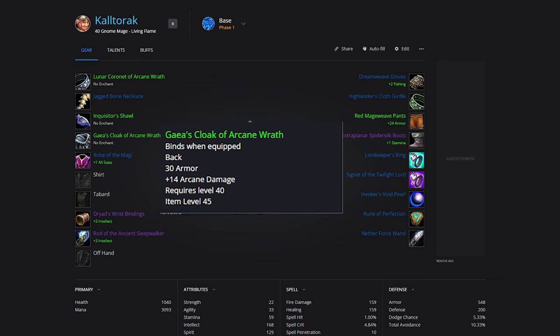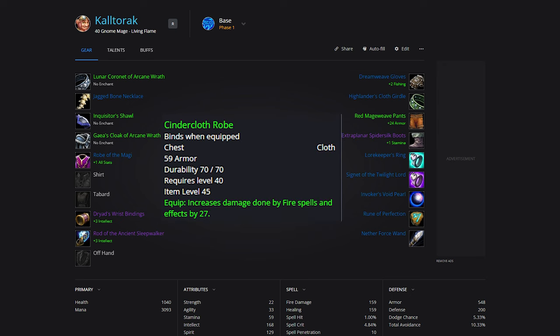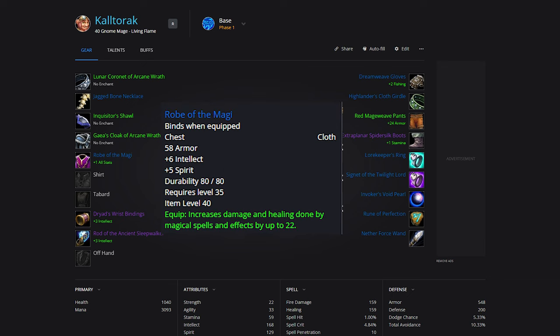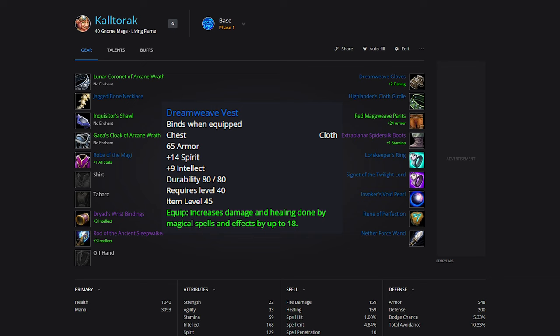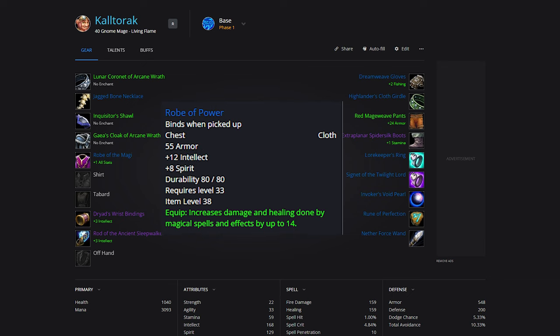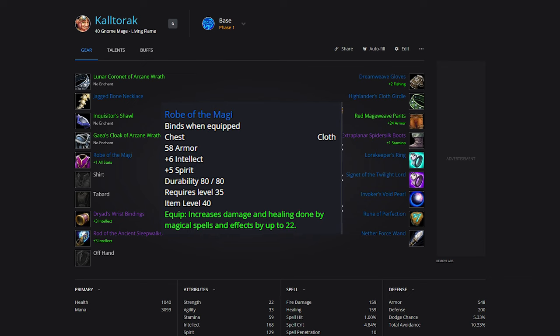For Cloaks, we will be using a Fiery or Arcane Wrath, plus 14 damage. For Chest, Cindercloth Robe will be the best bet for fire. There are quite a few good options though — Robes of the Magi is a BOE blue world drop, as well as Elemental Raiment, which has resistance useful for SM Armory or solo farms. Tailoring also has the Dreamweave Vest and Robes of Power. I will probably be running Robes of the Magi.